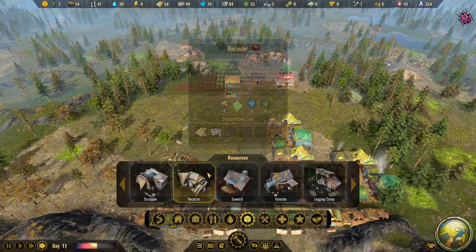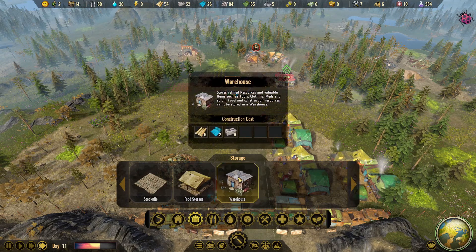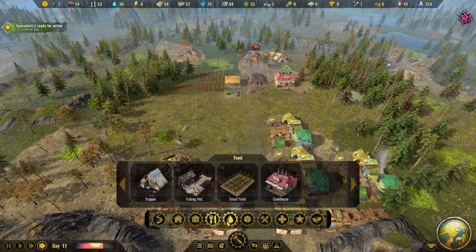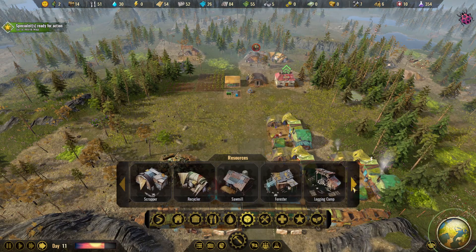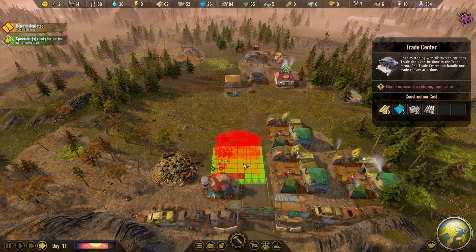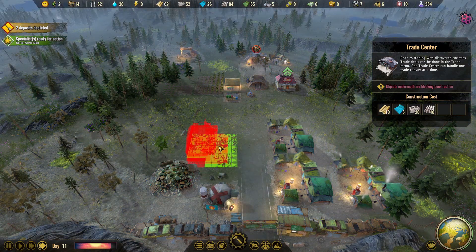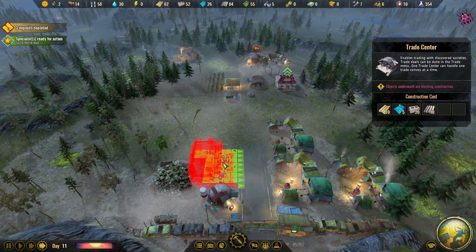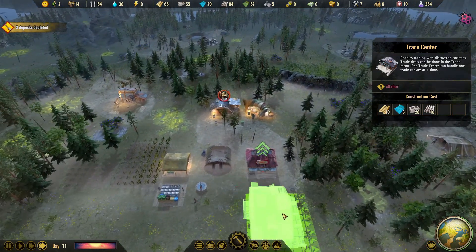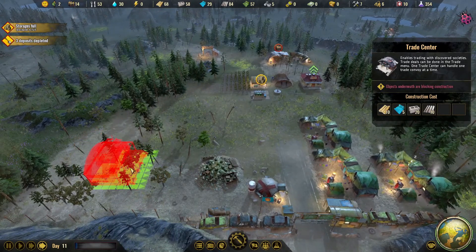Things are going pretty good now. I need to build a trade center — where is that? At the warehouse. A warehouse would probably be a good idea pretty soon too, because we have a pretty good amount of resources right now. Specialists are ready again. I think it's... yep, trade center right here. Awesome. Oh wow — nice big-looking building here. I can't put it too close to there because there's a big pile of scrap. I'll just throw it over here.